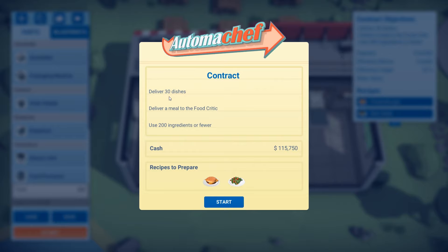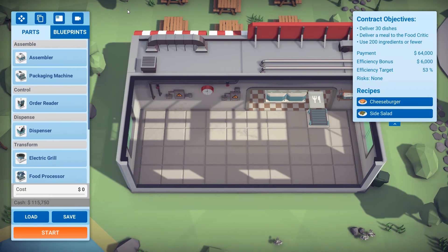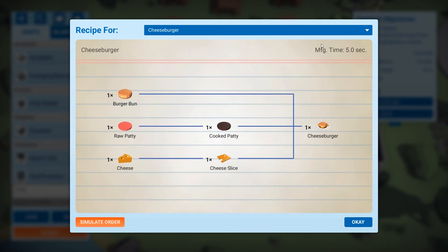So these are the objectives. We've got 30 dishes to complete, deliver a meal to a food critic — that will come up at some point — and use 200 ingredients or fewer. So we want to be as efficient as possible, and that's kind of the core of the game. We want to see how to make the recipes.